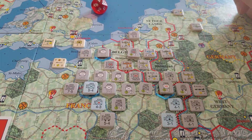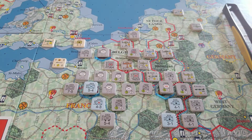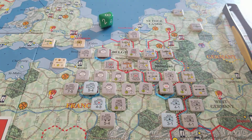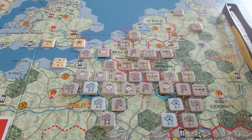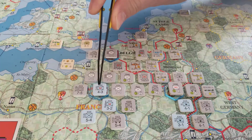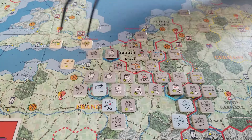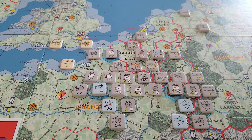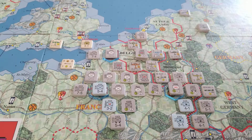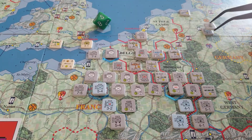So that's the axis turn, I'll go ahead and end it. If I roll 3 or less, September-October ends. I rolled an 8, so we continue on with the next impulse. For the allied turn, all I did was flip-flop units - I switched places with these two, giving me a 9 in there instead of an 8. Factors matter, folks. If I roll 5 or less for end of impulse, then September-October is over. I rolled a 5 - so September-October is over.